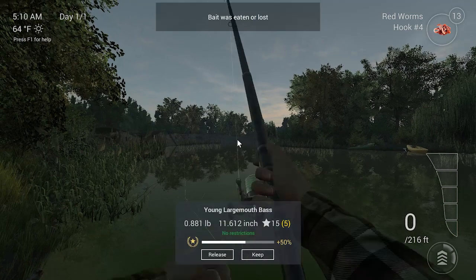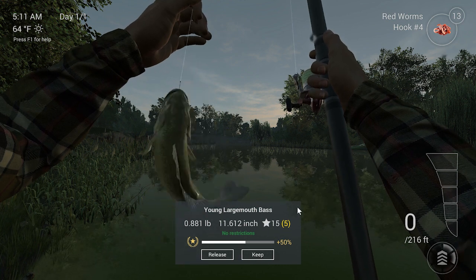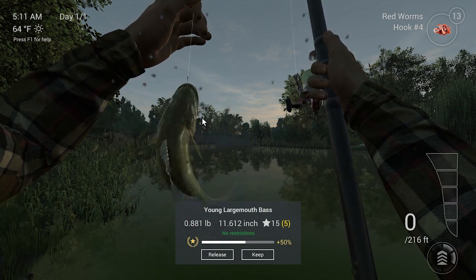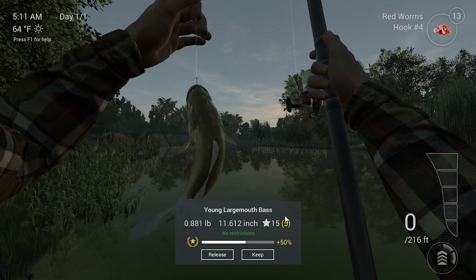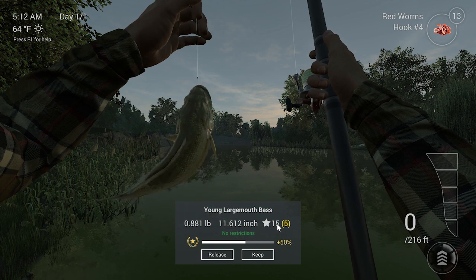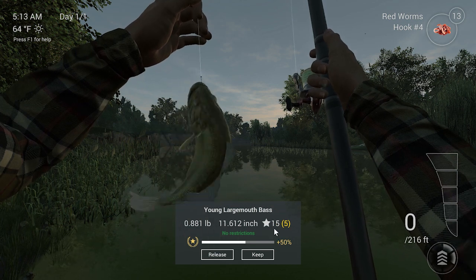The tutorial teaches you to use your right mouse button to strike a fish. Another thing you can do is move your rod to the right or left — it adds a little more line tension on the strike and helps assure the catch. We've got a little young largemouth bass. I have premium installed so I got 5 bonus points, giving me 15 total. Without premium it's only worth 10 points.